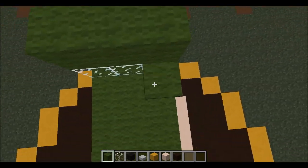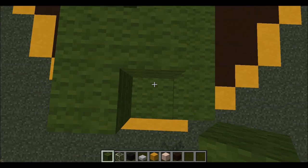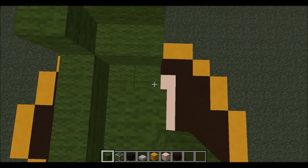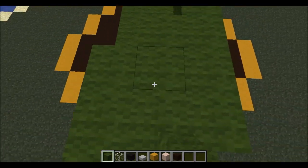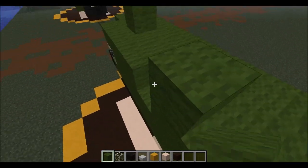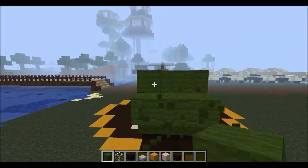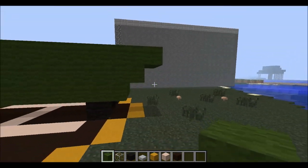Now from here, cover this part up — one, two, three — then go up by two. I messed that up. And then from here, actually, let's go do the windows now since we're already over here. First we need to do this little part right here, just like that, so it looks like that.